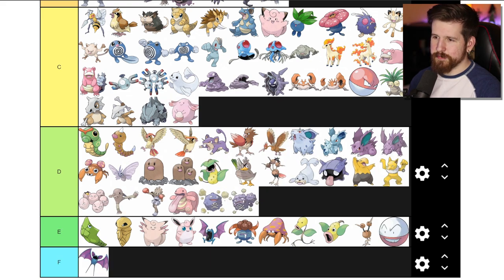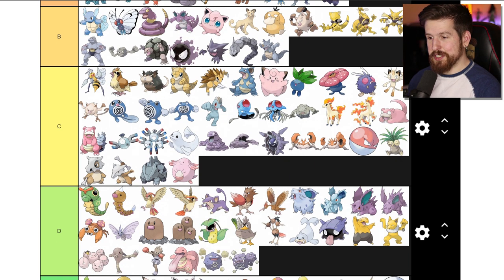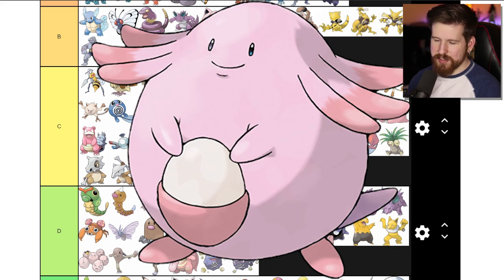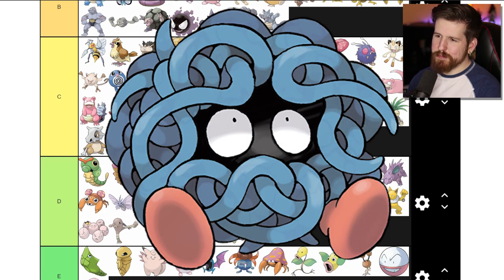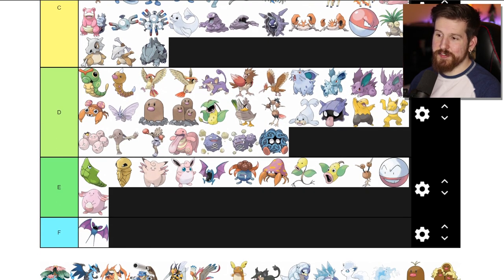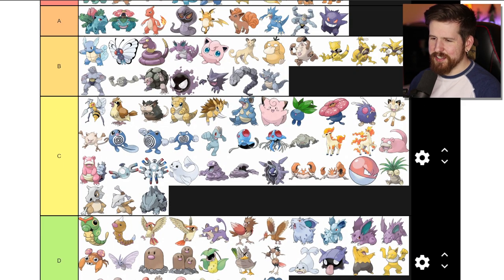Chansey - it's got a kangaroo pouch with an egg, weird flippy bob haircut, but then what is it - just some pink thing. Tangela - Tangela is a blue spaghetti Pokemon, there's something inside but we don't know what it looks like. Tangela D tier. It's got feet - red feet.